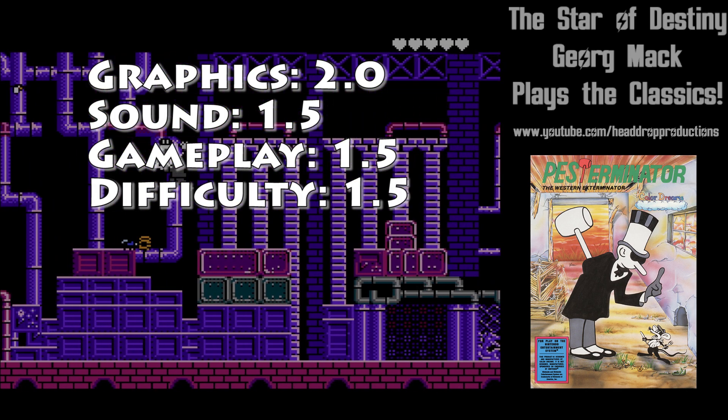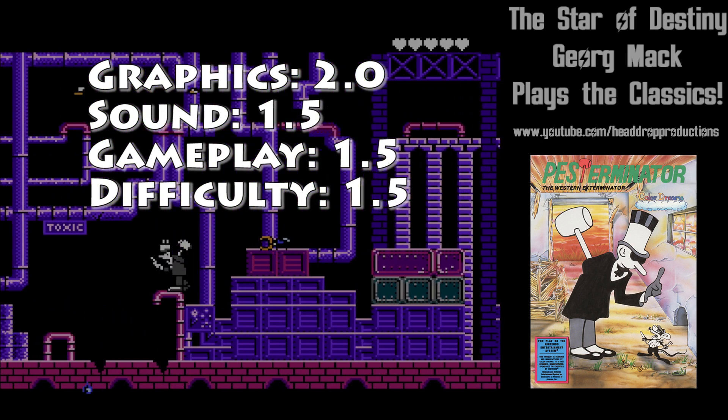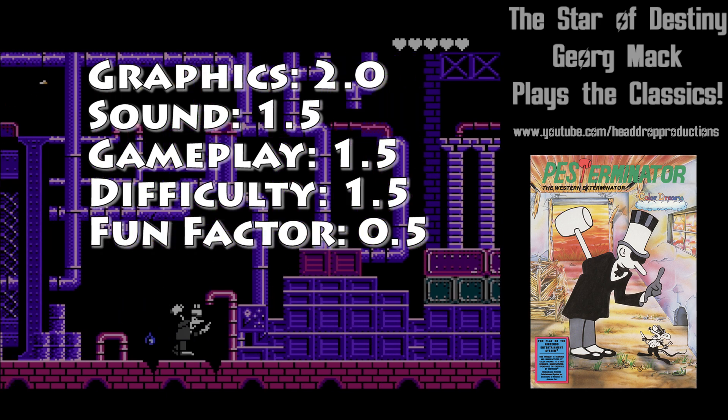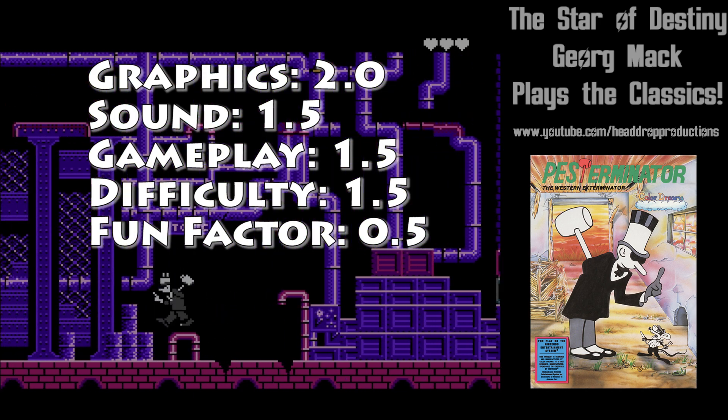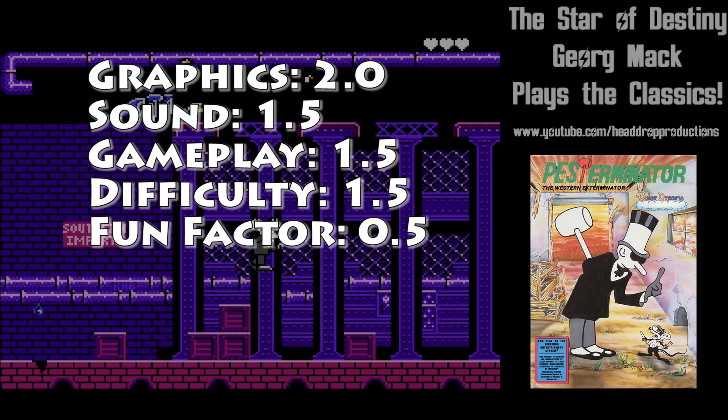Difficulty gets a 1.5. There's no growth in your abilities — the levels don't progress in difficulty other than enemies doing more damage. Fun Factor gets a 0.5. I got bored with this one rather quickly, but wanted to see if it got any better. It didn't.